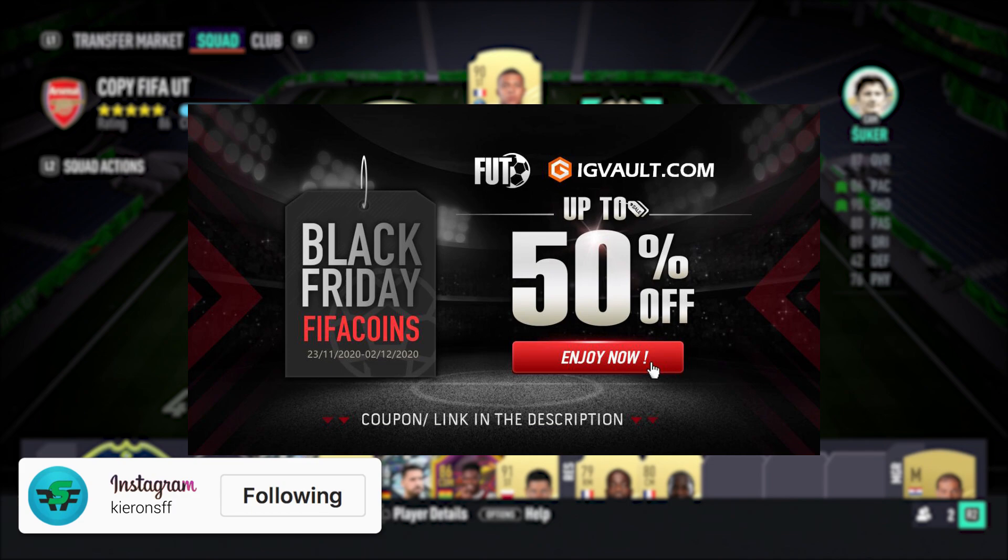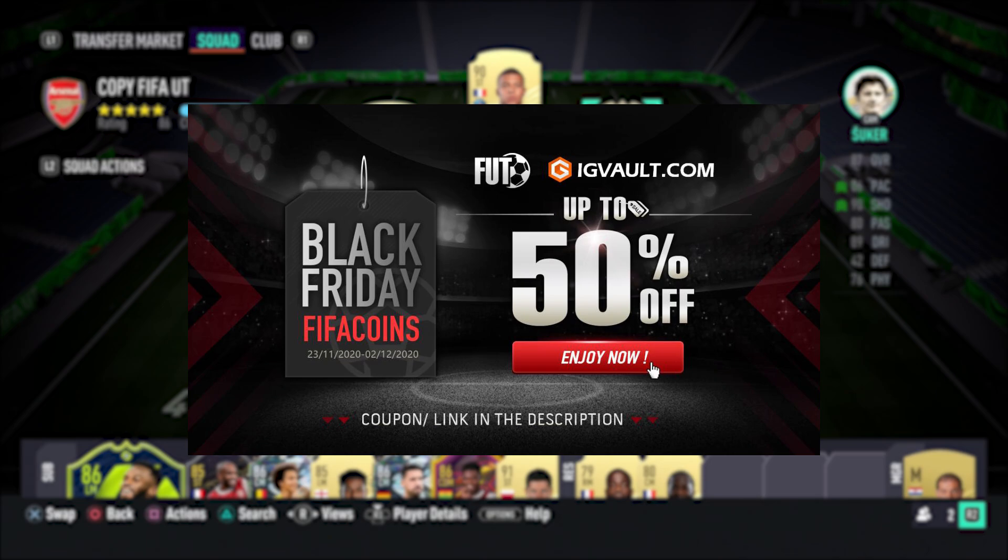If you need to get your hands on some coins to improve your Ultimate Team, check out the link in the description — igvault.com. And if you use the code Kylian at checkout, you'll get yourself a pretty nice discount.